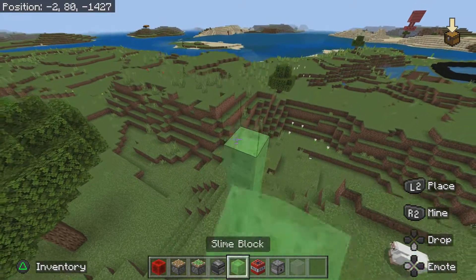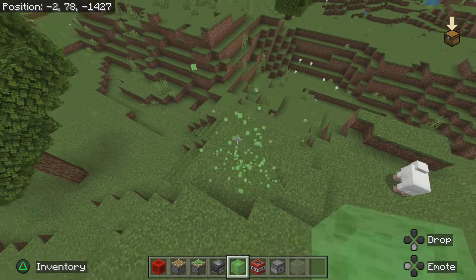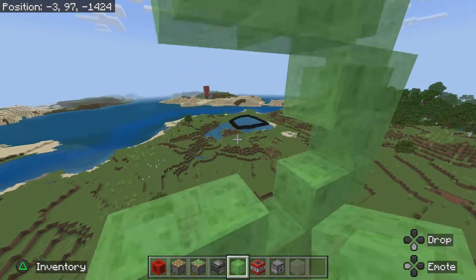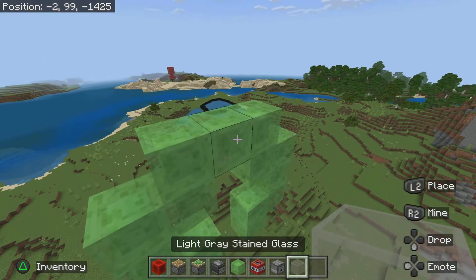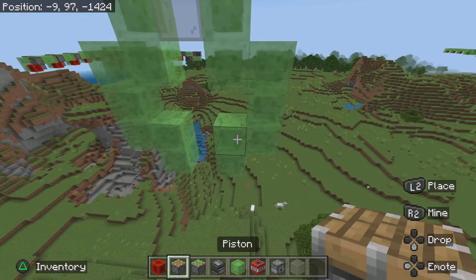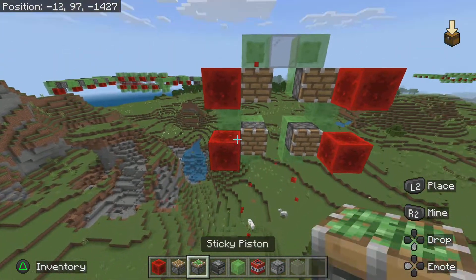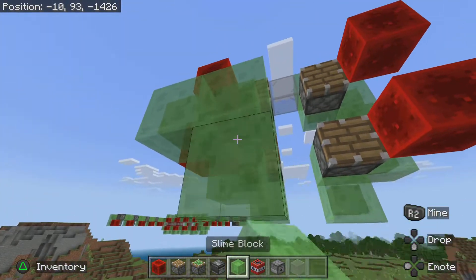So this is how you build it. Just build up as high as you want the plane to be, and then take out all these blocks. Firstly, you want to make a shape like this. Break out that block, break out that block, place glass. And then place a piston right here on all the corners like that, with red stem blocks. So you want it to kind of look like this so far.